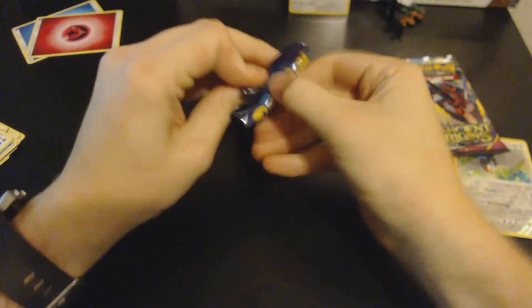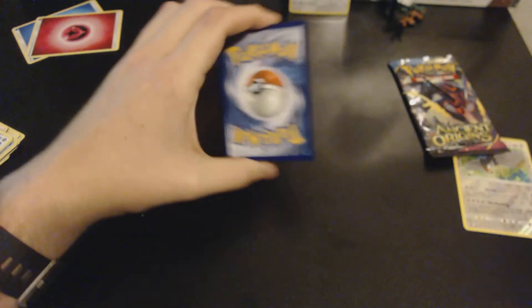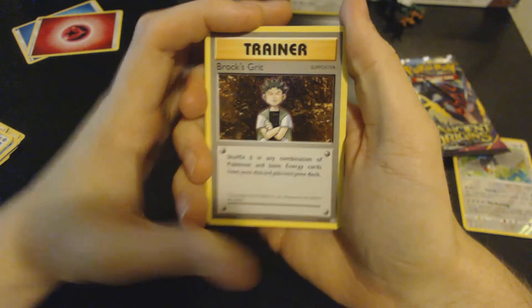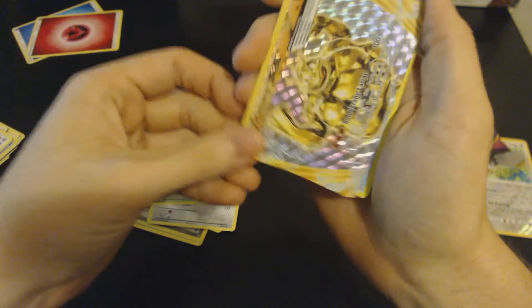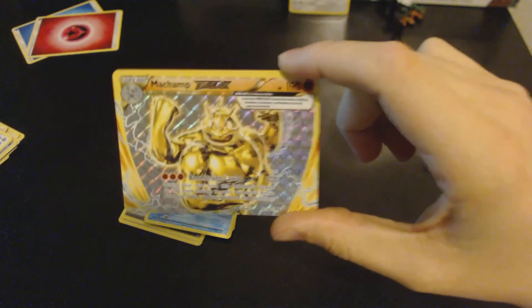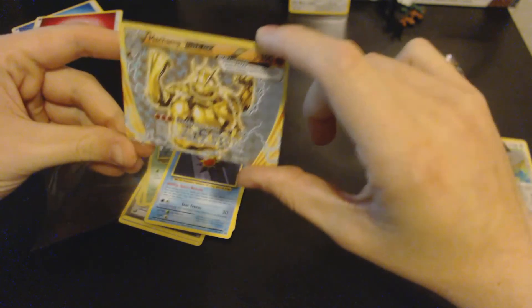That's alright — I'm gonna save the Ancient Origins for last and keep that code card. Let's go ahead and open this Evolutions pack and hope we can get something good. There's a nice green code card that we all love to see. We have a Brock's Grit, Slowbro Spirit Link, Kakuna, a Fighting Energy star, Tangela, Rattata, Weedle — we have a Machamp BREAK and a Starmie non-holo rare. We do get that Machamp BREAK — look at that! Very nice, Boomerang Lariat — interesting attack. I've always liked the BREAK cards.